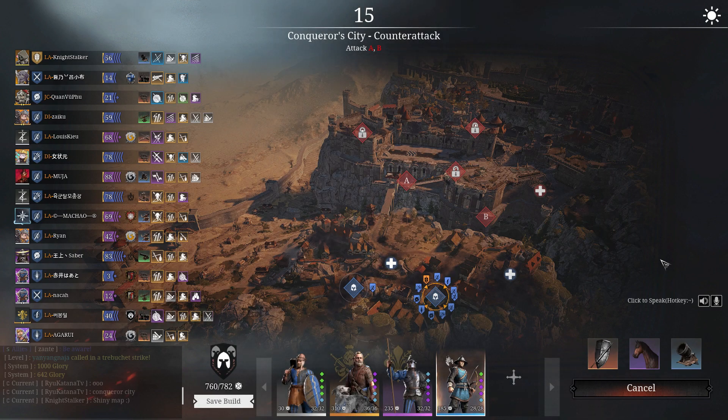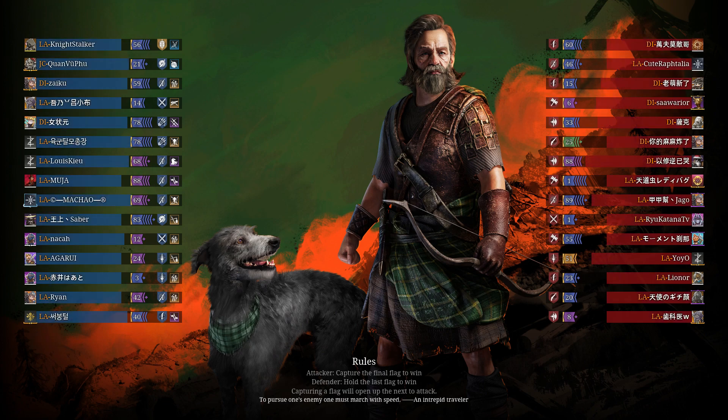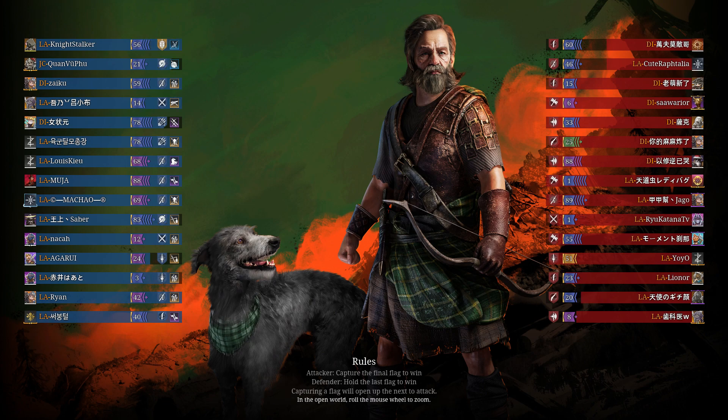Hey, it's Nightstalker here. Welcome to Conqueror's City Siege. We're going to take a couple of units of archers — the Houndsmen and the Prefecture Archers — and we're going to see how they work together. I've already had quite a bit of a go with the Houndsmen, and obviously Prefectures are my favourite archers for their leadership. So we'll see if the new Houndsmen will challenge that assumption.